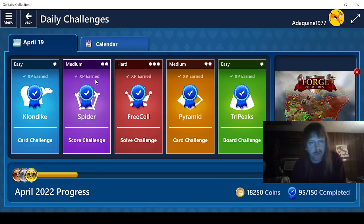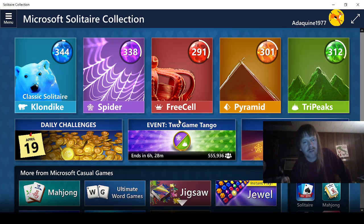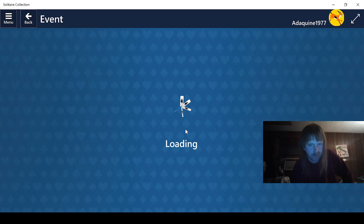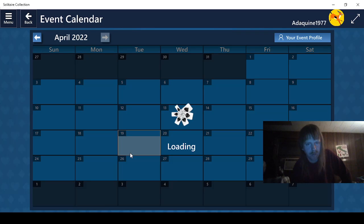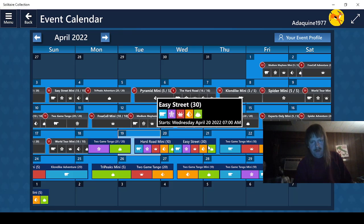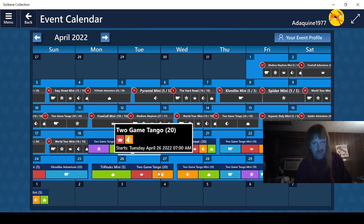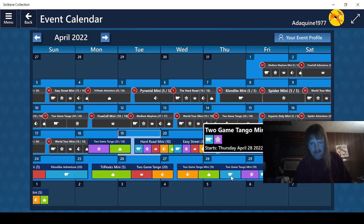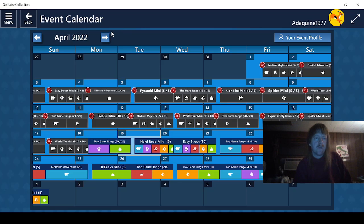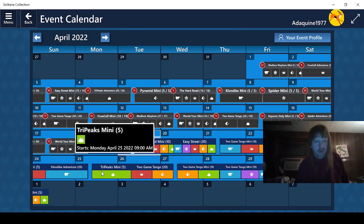We're going to go and check the calendar first. As you can see, we've done every single challenge this month. Let's see what's in store for us later today — hard FreeCell mining, never mind, that sounds pretty terrible. But given what we have coming up it shouldn't be too bad, because once we get to here, all the hardest ones are over with I think. Solitaire World 2 or 30 — that shouldn't be too bad. Easy Street Mini, that should be easy.